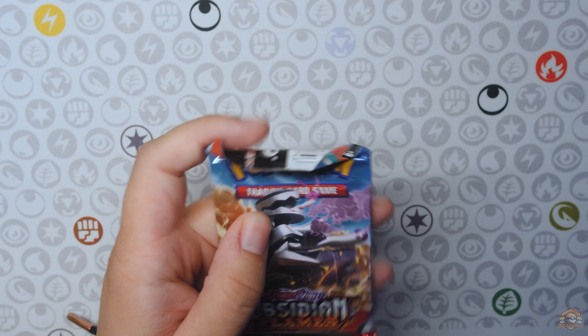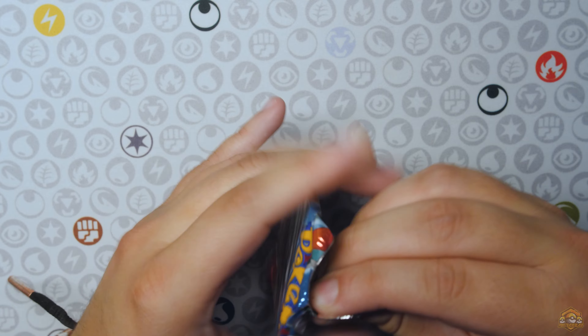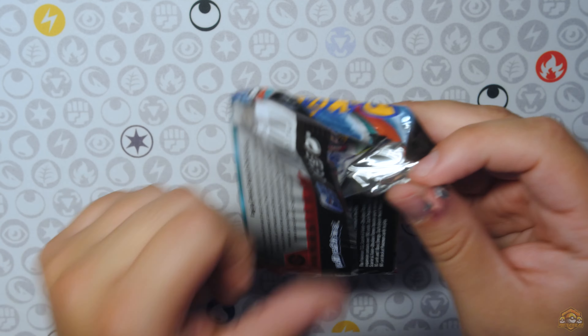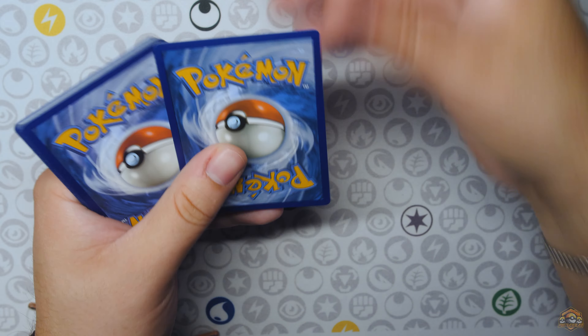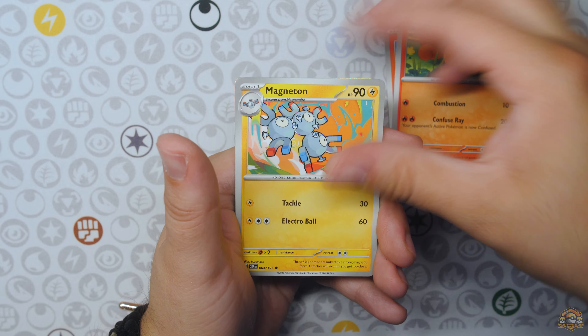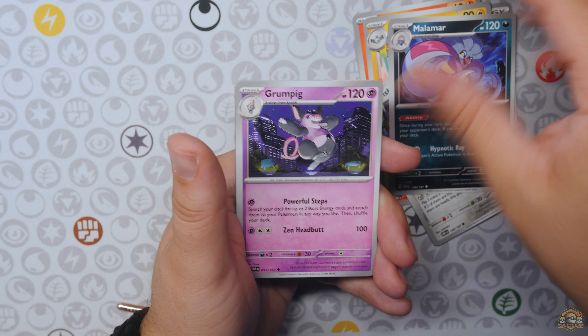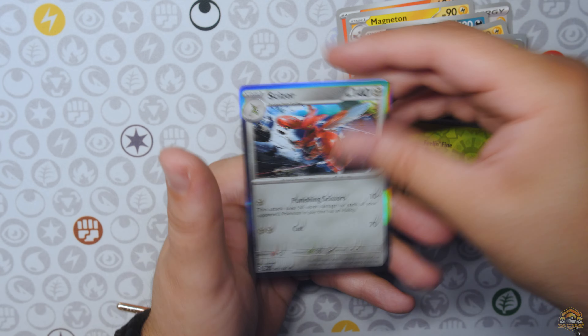All right, we have two Obsidian Flames packs. Let's keep it going — two more packs out of this tin. Let's see what we got. Can we pull another Charizard? I don't remember what I need out of this set, but obviously pulling a Charizard out of this set is good. Oddish, Scizor.